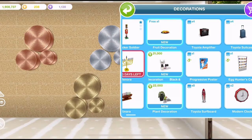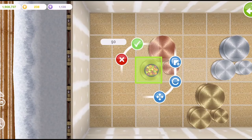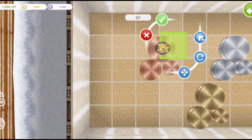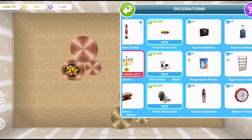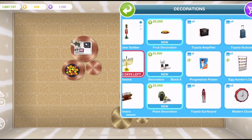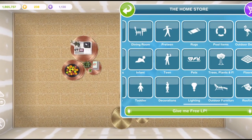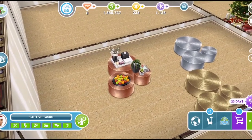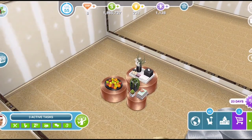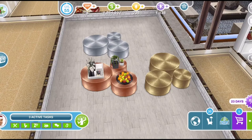In the decorations tab of the home store, we have these new decorations which look amazing. We have a free fruit decoration first — you can place them on each little bit of the table. After the first free one, they are 20,000. We have a black and white decoration that's 21,000, and we can load up this coffee table. Then we have a plant decoration for 22,000. Let's take a look at that — that's amazing! I love these furniture items. That is day two of the Snow Problem Christmas quest.